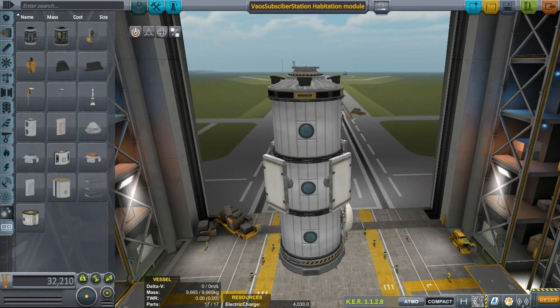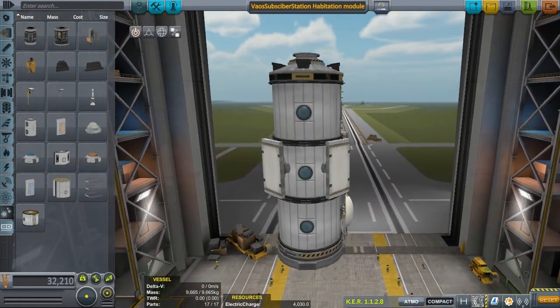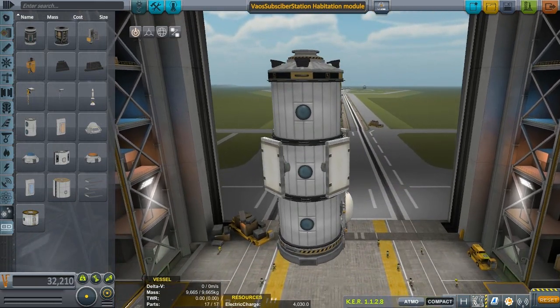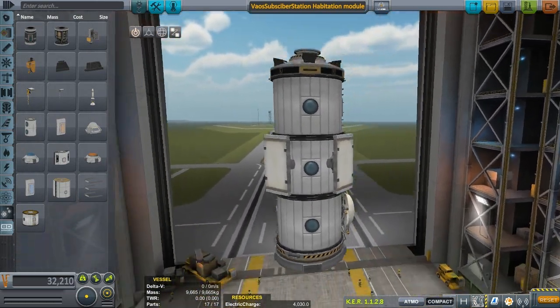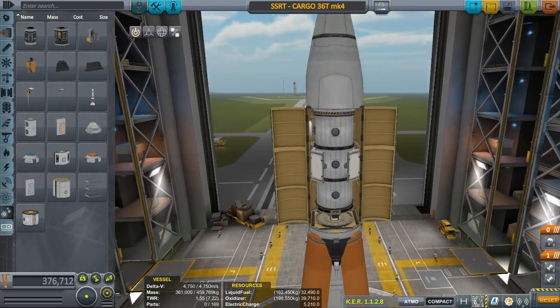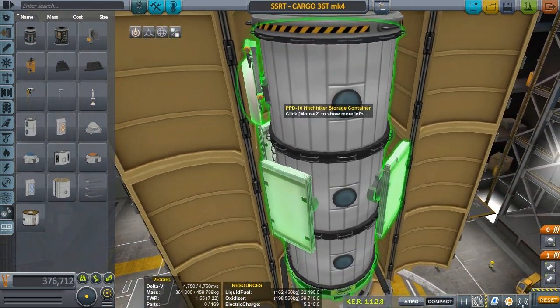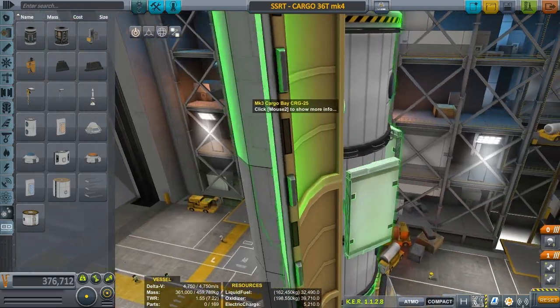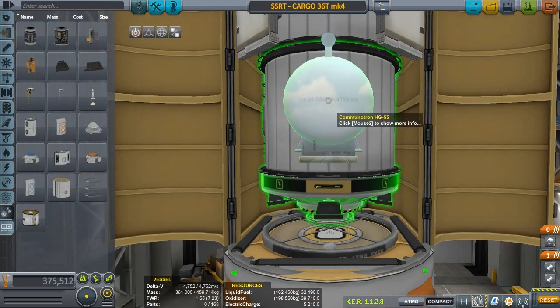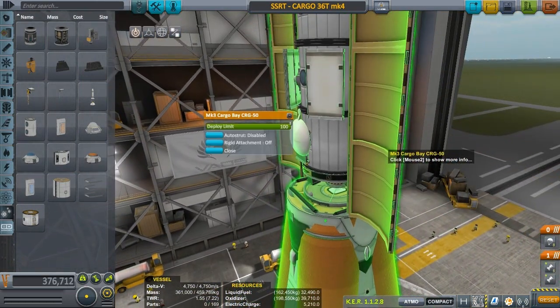In front of us we have something from the Canadian Space Program — it's a habitation module. I've already gone ahead and fixed it so I can put it into the actual SSRT craft file. It looks a little too big, we might have to rescale it. Let's save it as-is and open it up. It's already going into the cargo bay but it's popping out the other end — I don't know if we'll be able to use that part. What happens if I put it on top and close it?